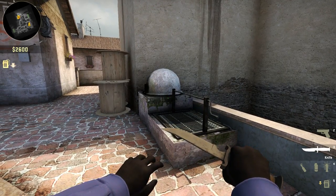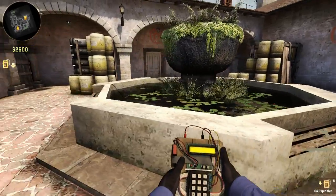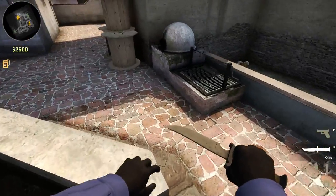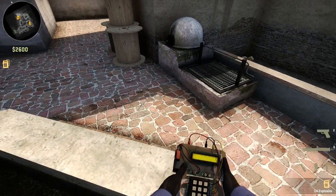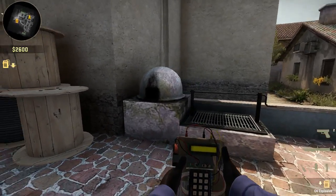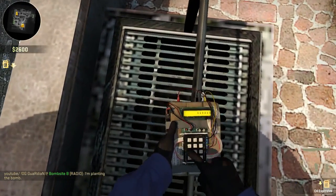Hey guys, Guardian here. Today I will be showing you a place to plant a bomb on B site on Inferno. Basically all you have to do is get the bomb and just come up to Barbecue, which this place is called, just jump on top of Barbecue and plant.